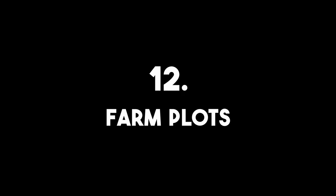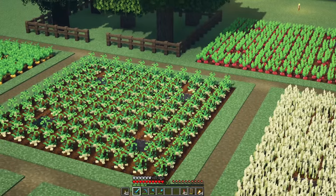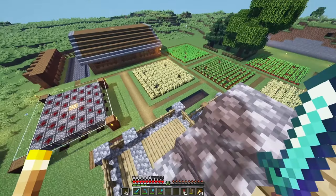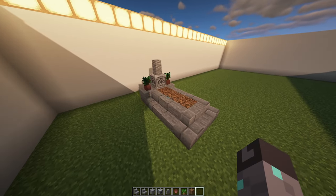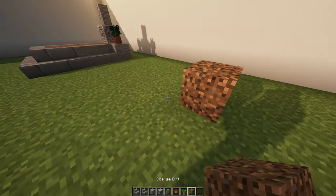Number twelve: Farm Plots. If you're bored with your normal farms, try making a plot design with each plot being a different vegetable. Scaling this project bigger will really improve the farm look of the area. Number thirteen: Tombstone. Have you had a dog, cat, or pet turtle die recently? This is going to be the perfect add-on to your world — it's simple to make, and if you line up a bunch of them you can even turn it into your own graveyard.